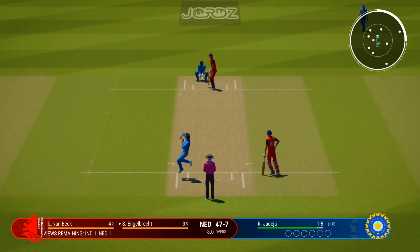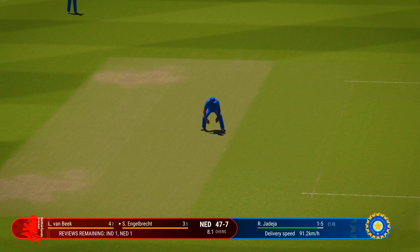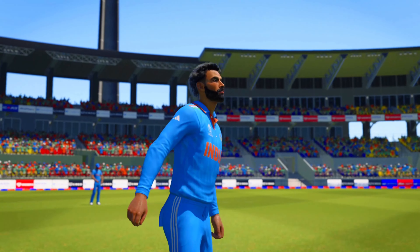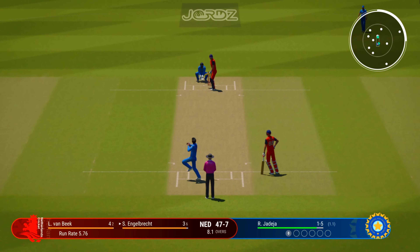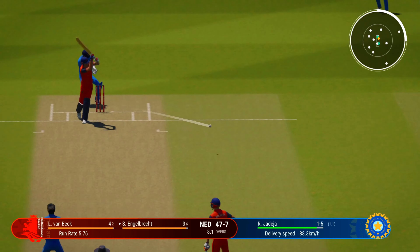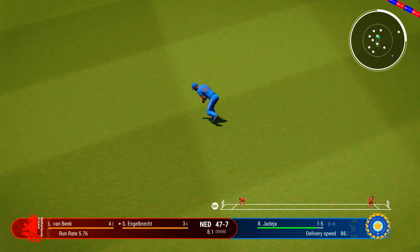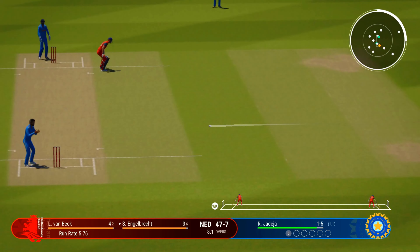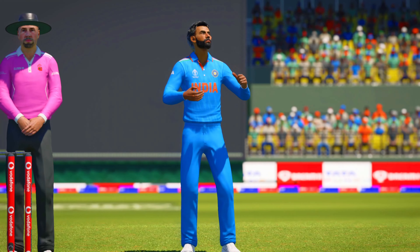Straight drive — mid-off will cut that one off. Charmin finishes an economical over and walks away with a wicket, which was fully deserved. Well, the delivery was poor — still needs to be put away though. And what a lovely shot to find the boundary.